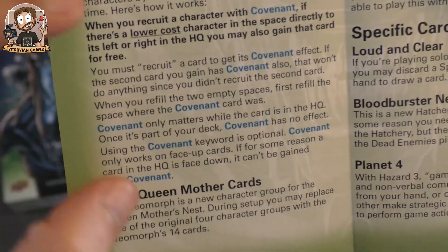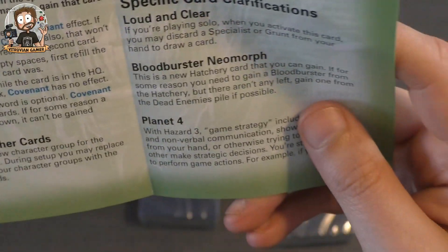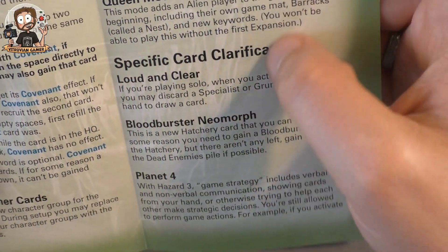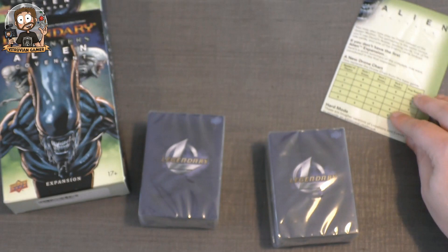I'm not going to go too deep into it — you can pause if you want to read it. There are new queen mother cards, a new drone chart, hard mode soldiers, queen mother mode, and some new card qualifications. All right, that's the rule sheet — let's check these cards.